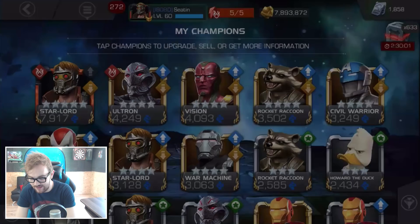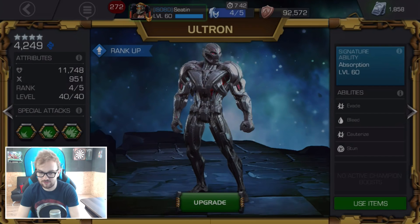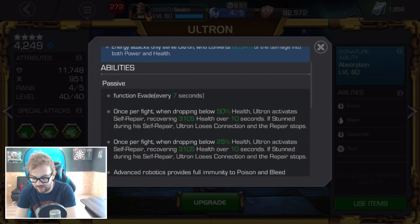At number two we have Ultron — still a very fun character to play. The biggest patch change is that his regeneration now only scales off base health instead of modified health, making him slightly less valuable as a defender. However, his chance to randomly evade with a seven-second cooldown still makes him potentially annoying in alliance war defense. He also has energy absorption: when attacked by an energy attack, he converts roughly 60 to 65% of it into both power and health.